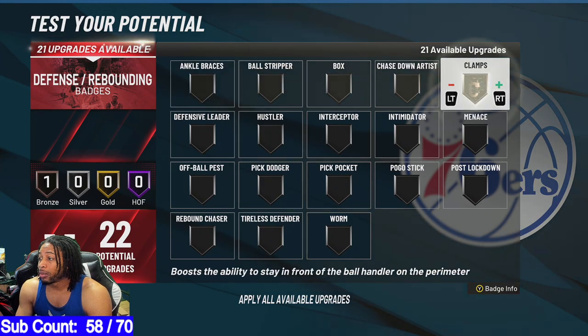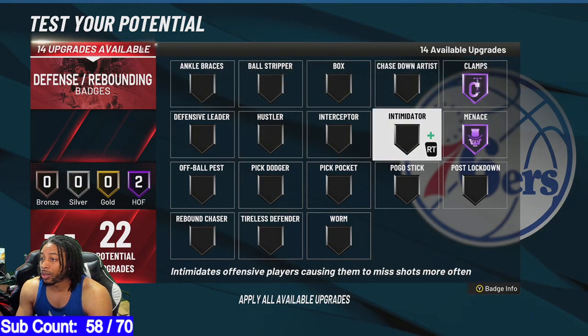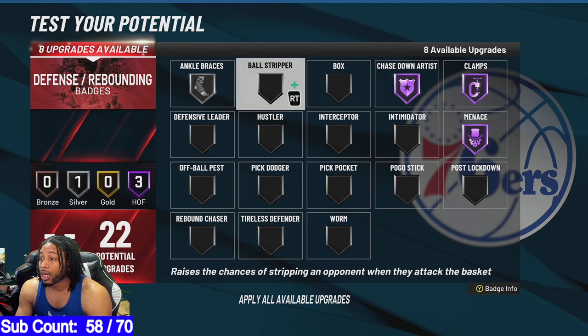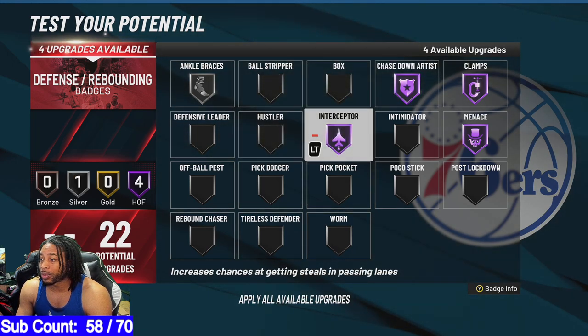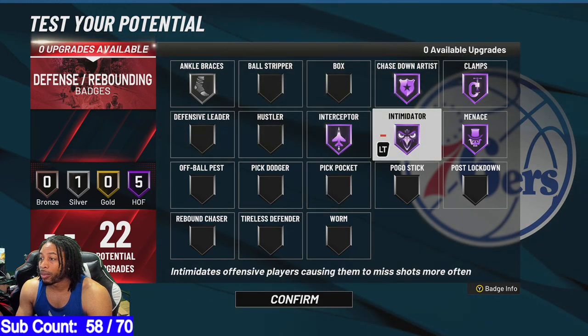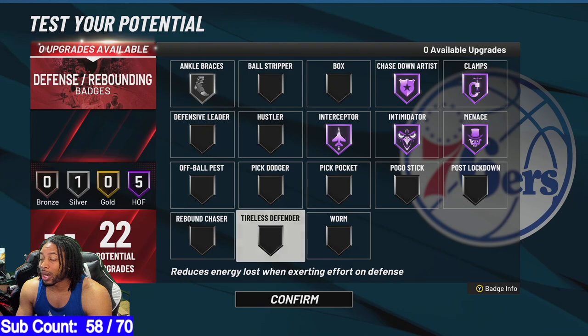Last but not least — Clamps on Hall of Fame, Intimidator on Hall of Fame. You got Chasedown Artist — I can get that on Hall of Fame? Wow, did not even know that. I'm not going to use Ball Stripper. We're going to put Interceptor on Hall of Fame. I got four more of these things. Do it like that — something like this right here.